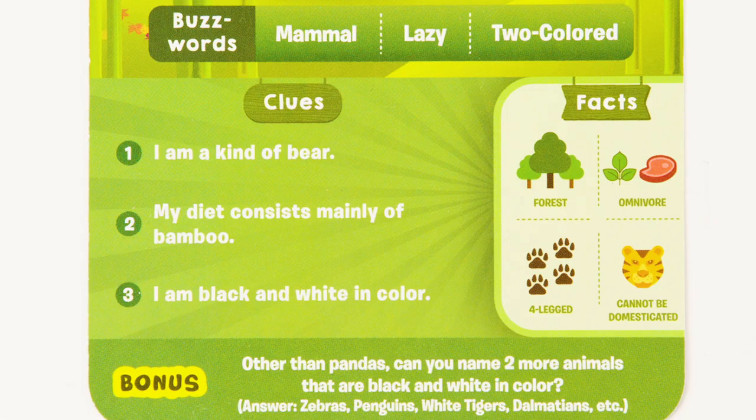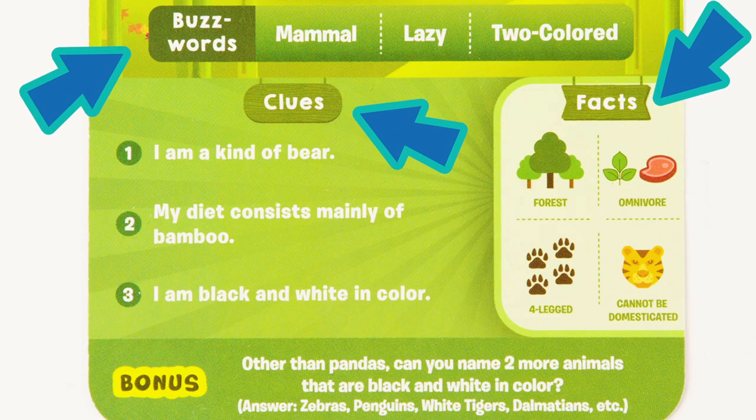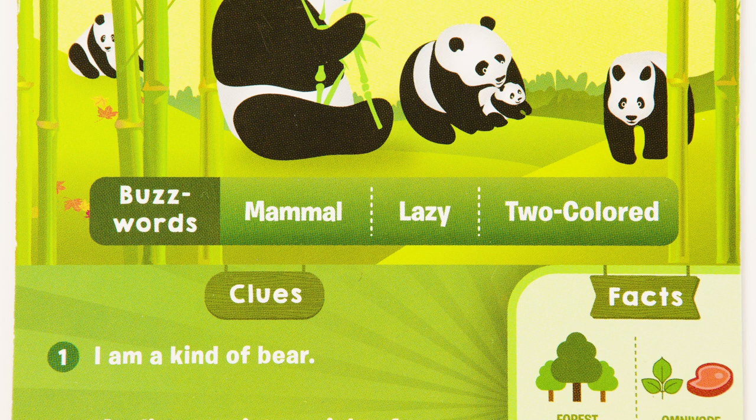On each game card you will find buzzwords, facts, clues, and bonus questions. The buzzwords are meant to help you have a basis to start guessing from. For example, on the panda card the buzzwords are Mammal, Lazy, and Two Colored.